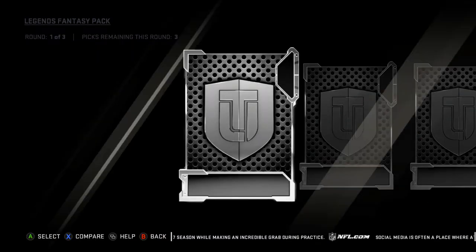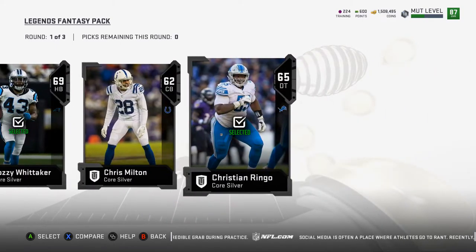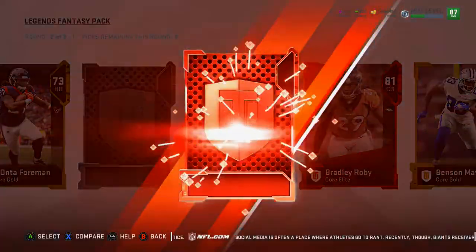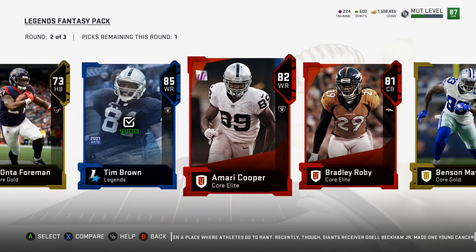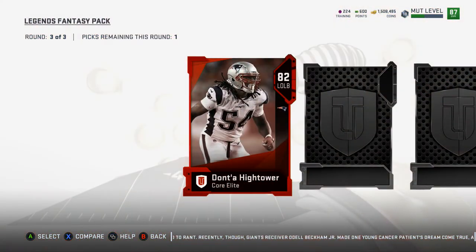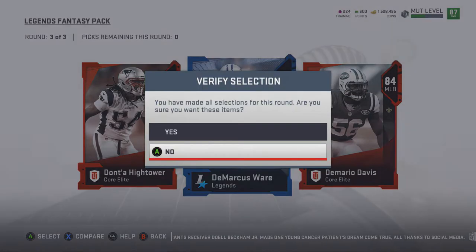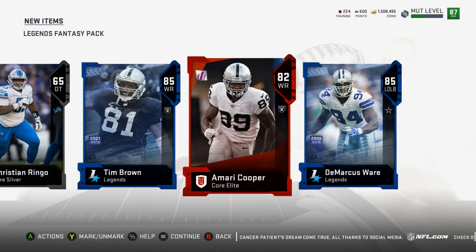We've got 8 legend fantasies in the 86-plus. I'm going to go quickly through the silver rounds since we're not pulling anything out of those. Out of the first pack we got a triple elite — I'm going to take Cooper even though I don't know which is more valuable over Bradley Roby, plus Dante Hightower and Demario Davis. Legend choice is 85 DeMarcus Ware — we'll take that. That's a beastly first pack — we got Tim Brown and DeMarcus Ware in our first legend fantasy. That's an insane legend fantasy pack.